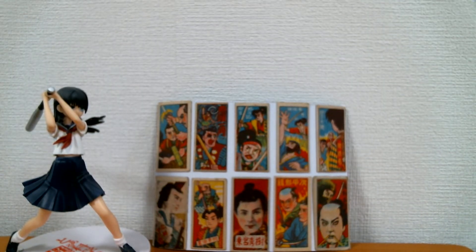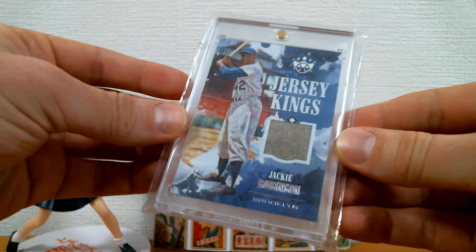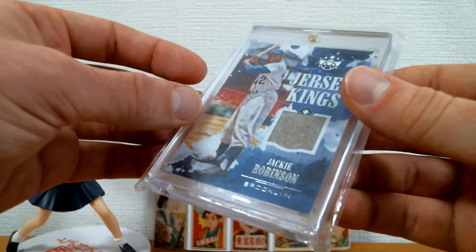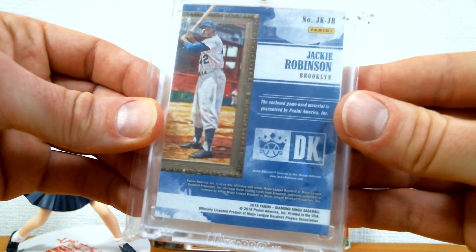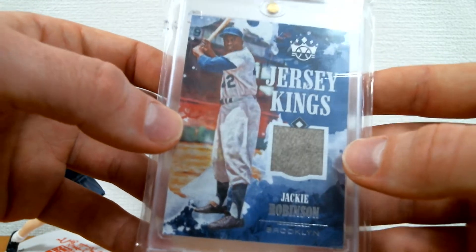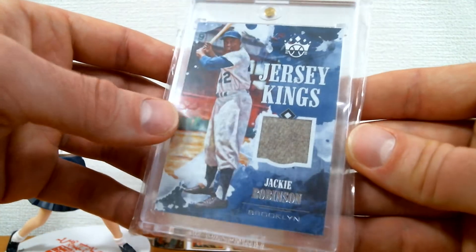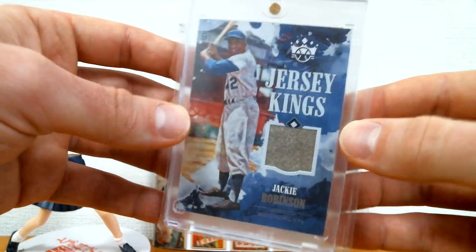The last one I'm going to show you guys today is this awesome Jersey Kings Jackie Robinson relic. And speaking of cool stuff from Panini — I've had this in my collection a couple years and I don't think I've ever showed it. It's unnumbered but it's from 2018. I picked this up at a card shop for like 10 bucks or something — I thought it was just such a steal. I mean, it's a Jackie Robinson game-used jersey swatch. I don't usually like the jersey relics, but with the old-timers, with the vintage fabric like the wool — man, that is so cool. That's kind of my exception. Jackie Robinson jersey patch, game-worn — pretty awesome card right there.